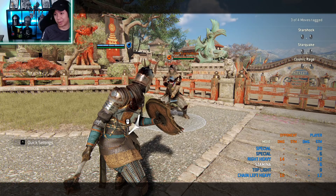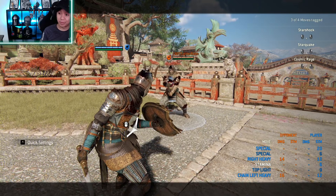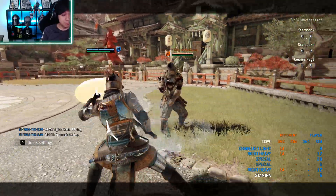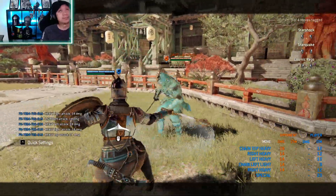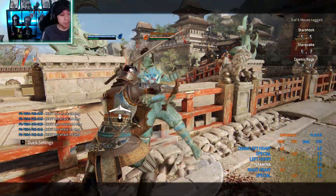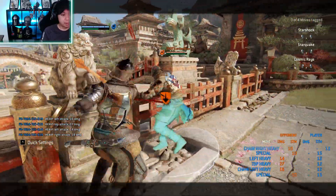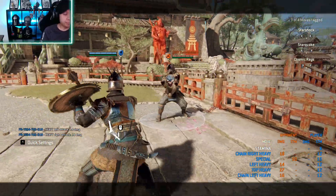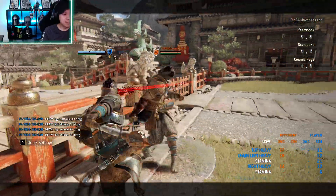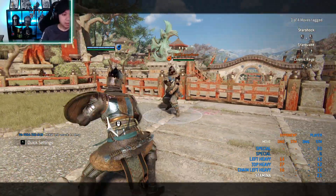Now let's talk about the dodge attack. The dodge attack itself is nothing special, but it counts as a chain starter. Since Athera has plenty of options out of a chain starter, that means you can do: dodge attack into a heavy finisher, dodge attack into the regular kick for a wall split, dodge attack without a wall for the max punish, or dodge attack into Astro flip into kick. Those are the options you have after a dodge attack.